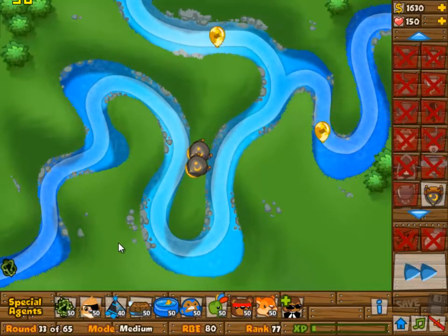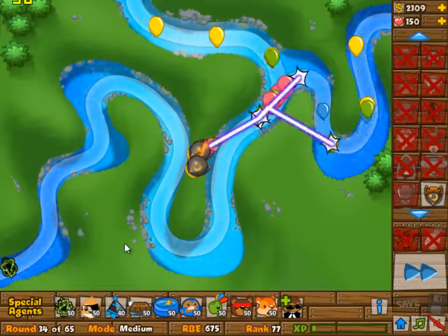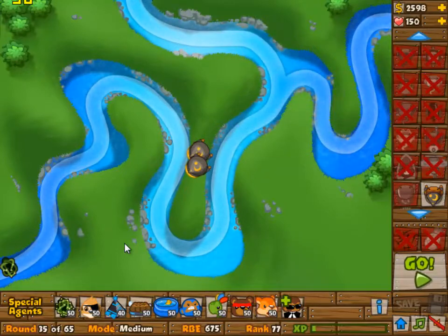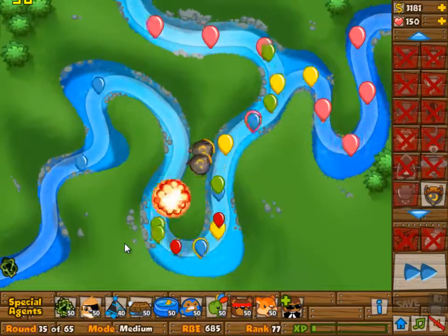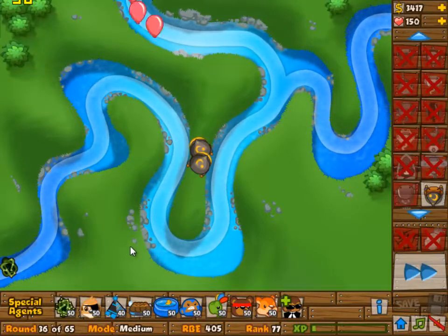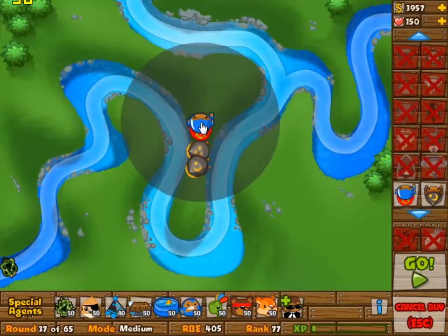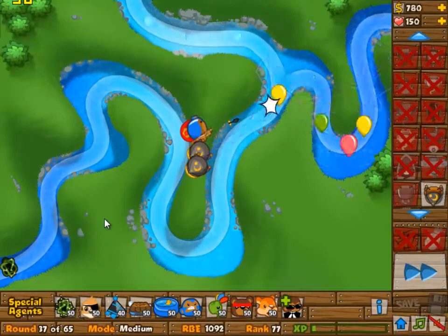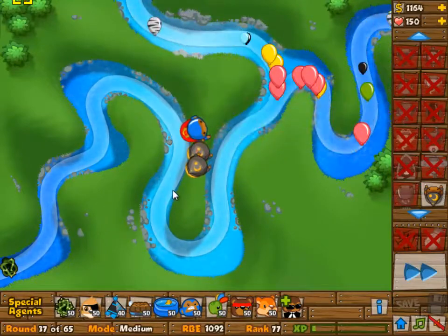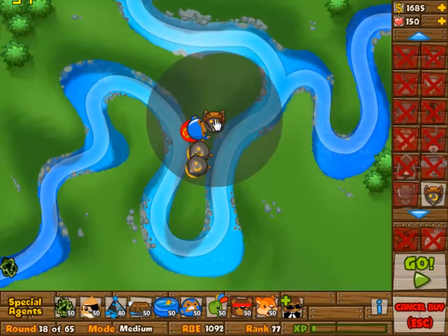After wave 2 we're going to try to save up for a super monkey, which is why I'm not placing a third apprentice yet — I know that in wave 40 I kind of need it. A super monkey does a lot of single target damage, whereas the apprentices mostly do AoE damage. That's great against groups of small bloons, but in wave 40 you have big ceramic bloons and you want to take those out.